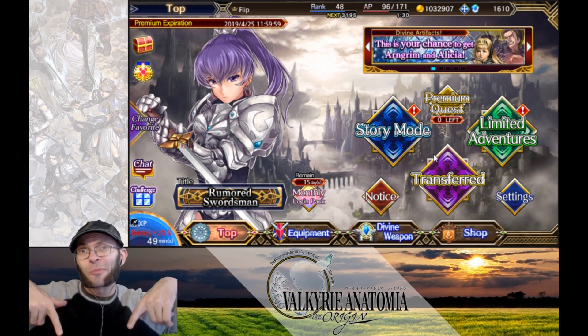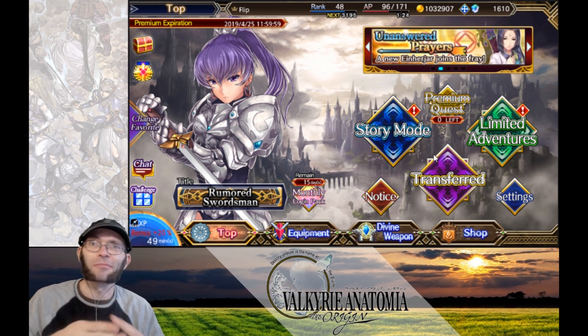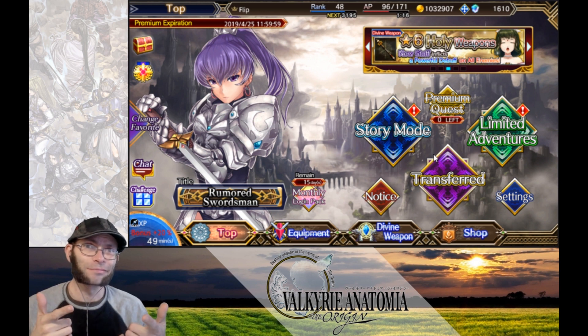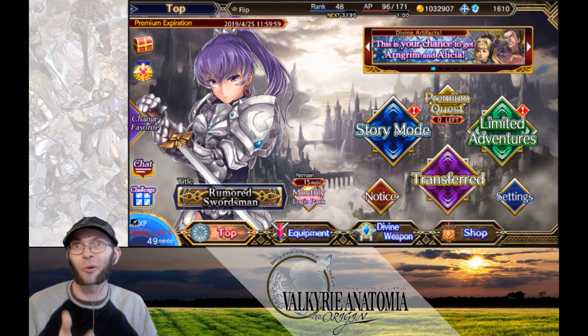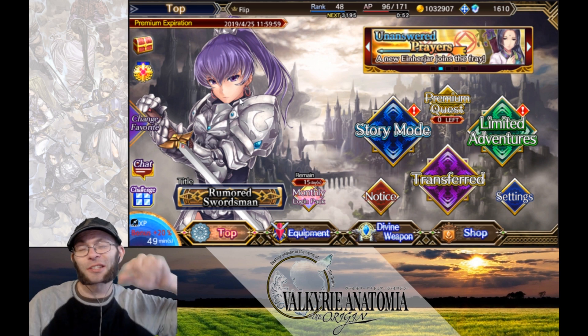So just to wrap up: if you want to farm out this event, grab Senna, Jean, and Lucia, throw some dark, fire, or ice elemental weapons on them, and go to town. If you want to share a friend unit for it, I suggest sharing Chloe with a dark, fire, or ice elemental weapon. The dark elemental weapon you can get from this event is extremely helpful, and if you can get the orbs on her that give her poison immunity, it can really help other people get through the bonus stages as well. Thanks for watching, and I'll see you next time.